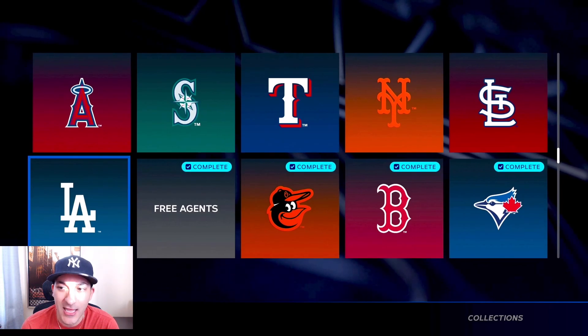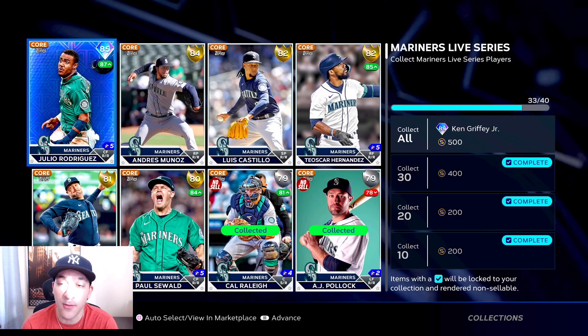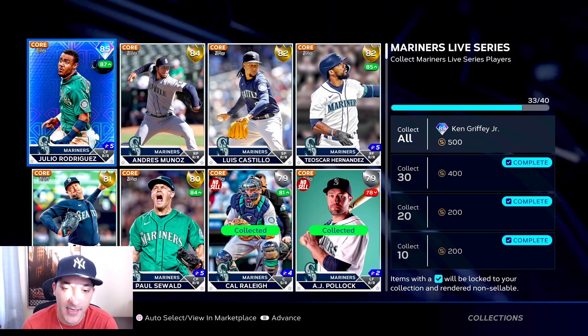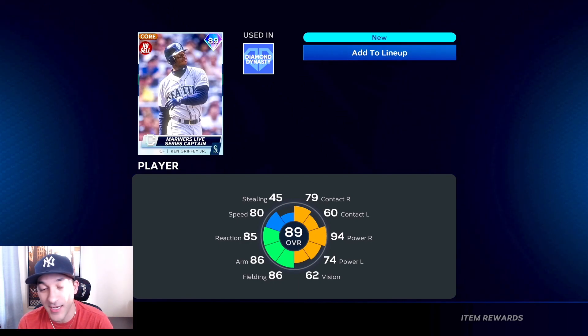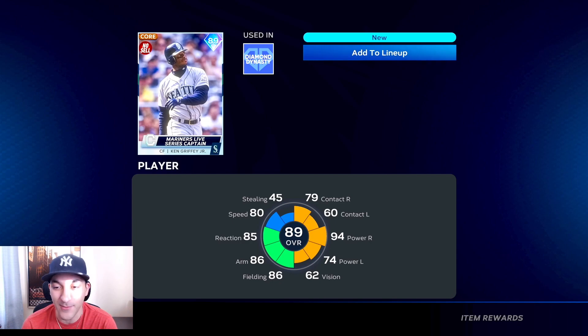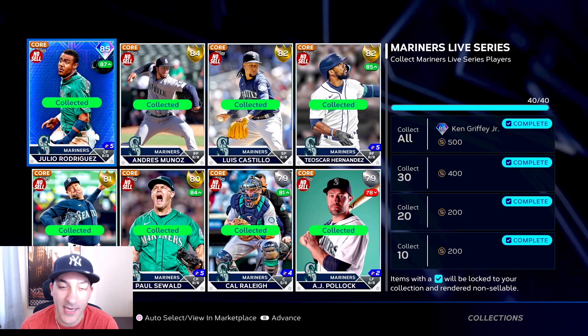Moving on to the AL - for the Seattle Mariners we picked up Julio Rodriguez and we're going to get an 89 Ken Griffey Jr. card. Griffey has always been one of my favorite players. This card isn't that good but when a 99 Griffey comes along we're definitely using him pretty much the whole year. This one just has good power versus righties - it's an alright card, and he's always had one of my favorite swings.